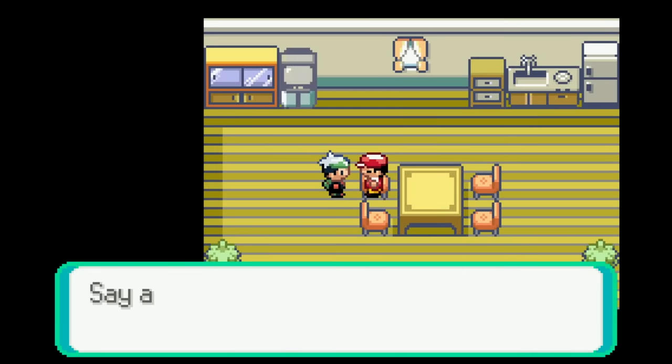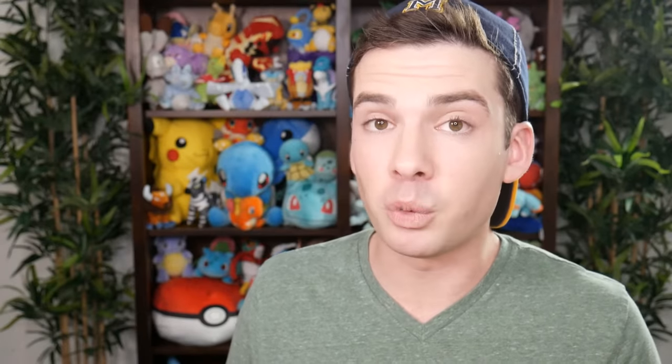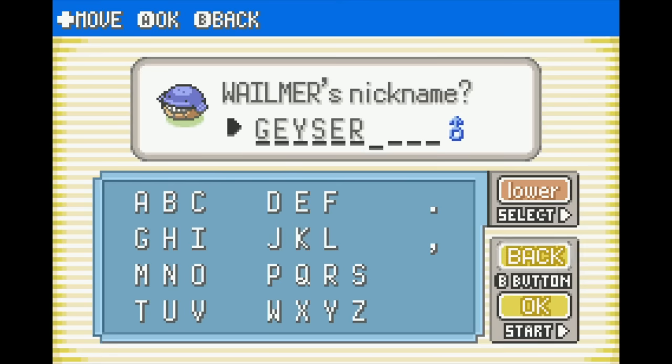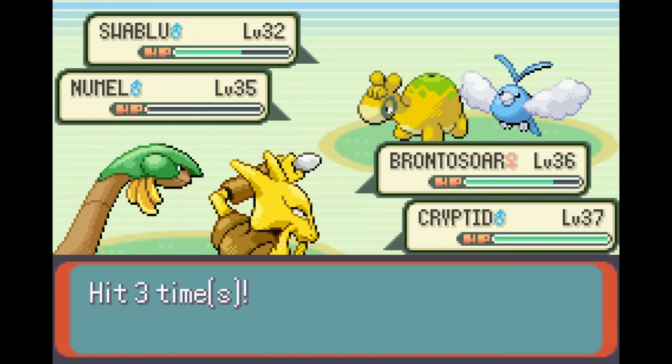I headed straight back out to Mossdeep City to get the Super Rod, then began fishing on the shoreline. With the Super Rod I can find wild Wailmer up to level 45. If I catch a Wailmer that's at least level 41, it will know Water Spout — the most powerful move available to me in this ruleset, other than self-KOing ones like Self-Destruct and Explosion. If Wailord is at full health when it uses Water Spout, the move has 150 base power. After a little while I found a high enough level Wailmer, named it Geyser, and used my one Rare Candy to evolve it into Wailord pretty much immediately. And yes — getting this Wailord means I am boxing my starter Swampert. When my options are Water Spout or Water Gun, I'm going to pick the move that is almost four times as strong when Wailord is healthy.